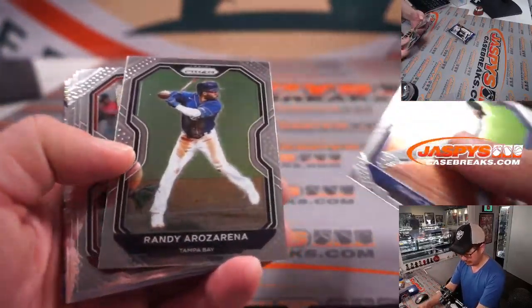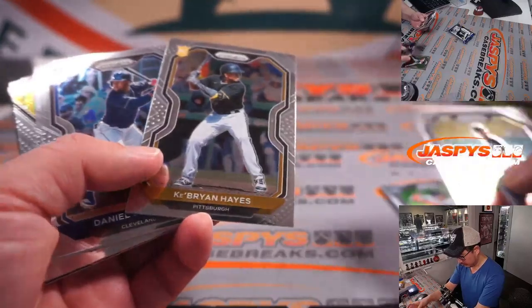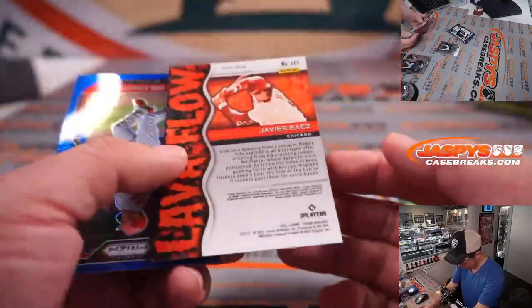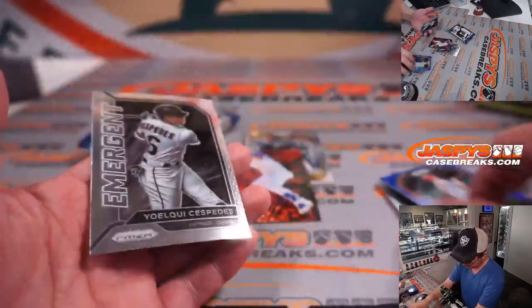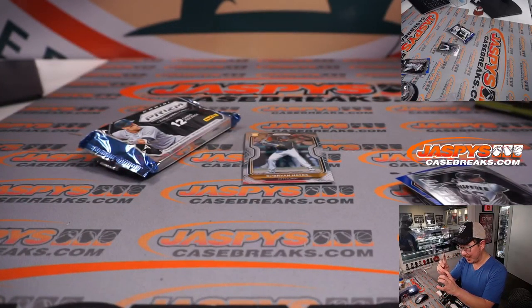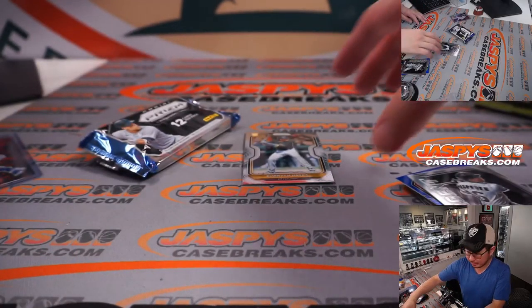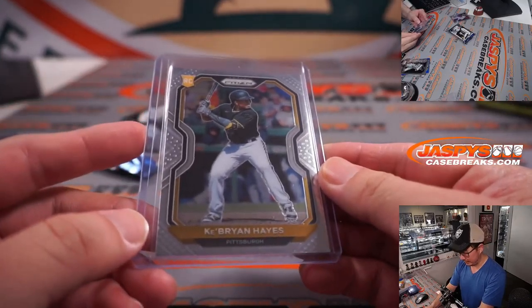All right, let's see what we got here. Got a Cabrian Hayes rookie card. Javier Baez Lava Flow — I think that's a short print, right? There's Paul Goldschmidt. I haven't done cases of Prizm Baseball in a minute or two, I'm pretty sure that's a short print though. That'll be for the Cubs, that'll go to Michael, and the Cabrian Hayes rookie card will be for Oliver and the Pirates. Hopefully he'll have a good season.